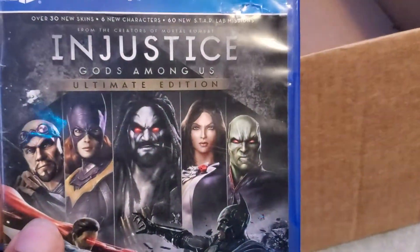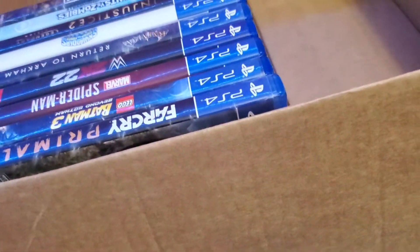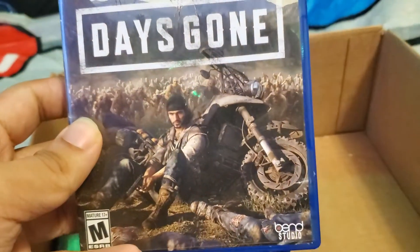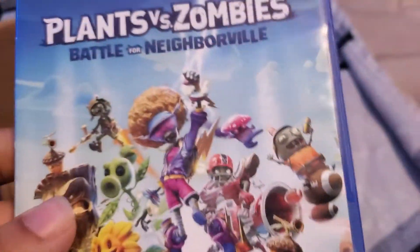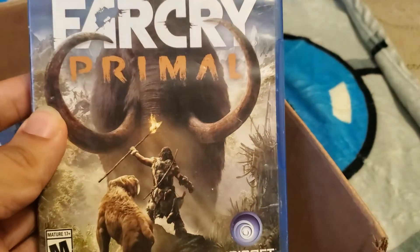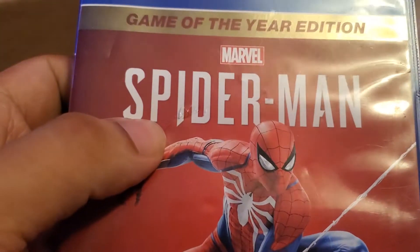Right here first we have Injustice: Gods Among Us Ultimate Edition with the extra characters, then we have Days Gone, Plants vs. Zombies: Battle for Neighborville, Far Cry Primal, Lego Batman: Beyond Gotham, and Spider-Man — game of the year edition. I don't know if that makes a difference.